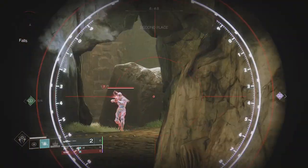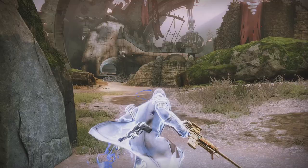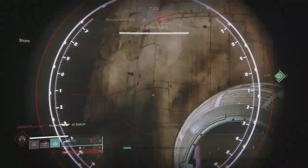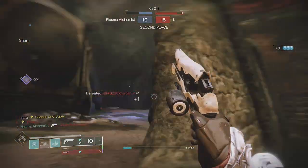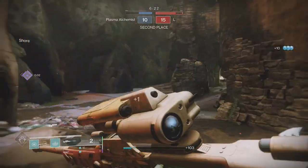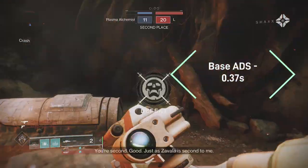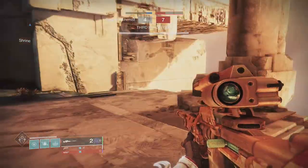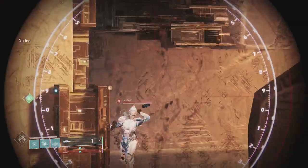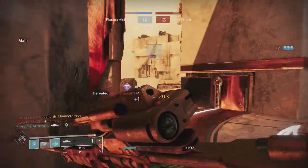Let's cover PvP first. With sniper rifles in general, handling is a highly desirable stat, and its base stat of 68 — which can go all the way up to 93 — allows the sniper to become very snappy even without Snapshot Sights selected, bringing its ADS speed down from a base of 0.37 seconds to 0.32 seconds, dramatically increasing swap speed as well. Its scope is very good, having 40 zoom, although its poor range stat makes it tricky to use at long distance, though it excels at medium ranges.